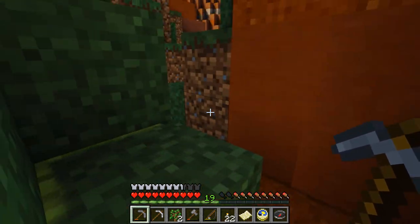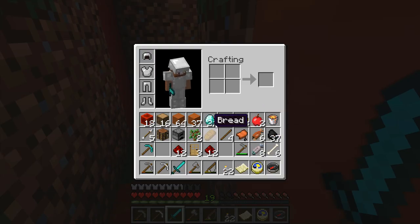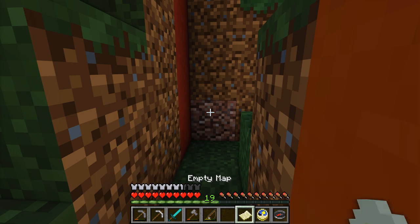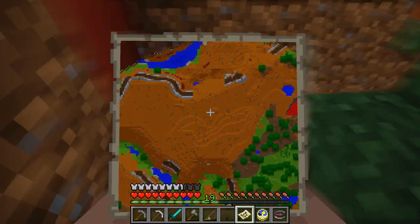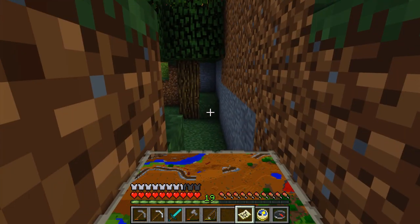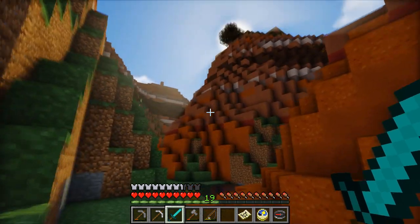So if you ever die again, this is where you would come back to. If you die and you have a bed, you would just respawn at the last place where you slept. I'm going to put my diamond sword here. I'm actually a bit hungry, so let me eat the bread. I need to activate the map. Okay, so this is kind of weird — we'll figure it out. This is actually a bit confusing. We're still so close to spawn right now that it doesn't matter. Let's get our diamond sword out. Ever had a diamond sword?